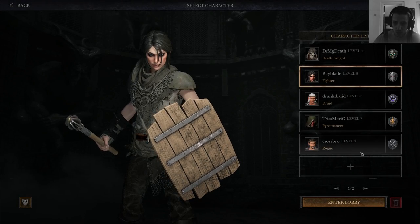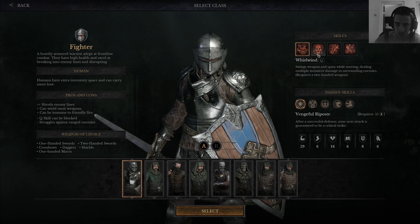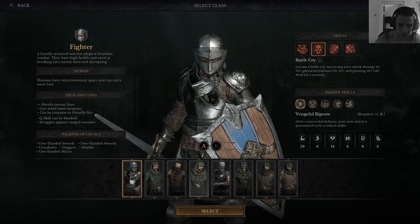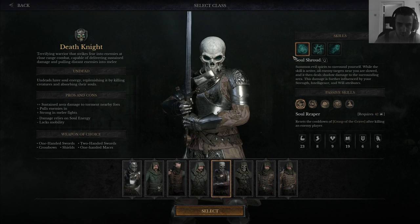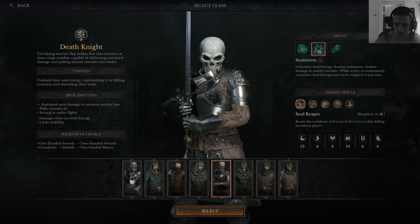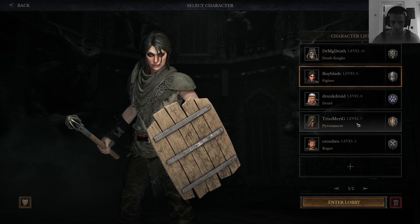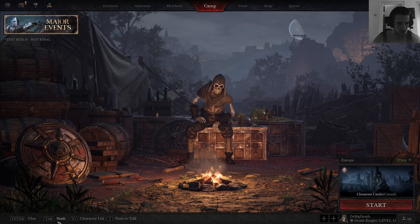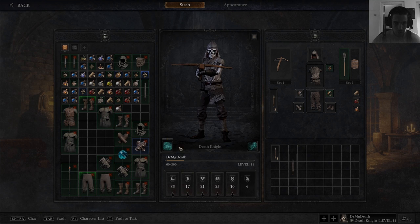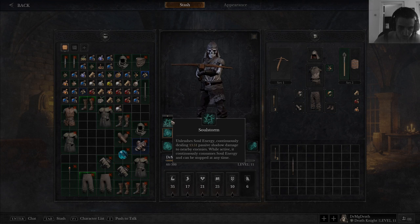When you look at the character list, there are multiple Q and A abilities for some characters. I myself had not known about the switch with the pharaoh man — he doesn't have that. But the Death Knight — I didn't even try Soul Storm, which is something I should do in the future. With my Dr. McDuff, I've already pushed a video out and I've always had Soul Drought and never tried Soul Storm.